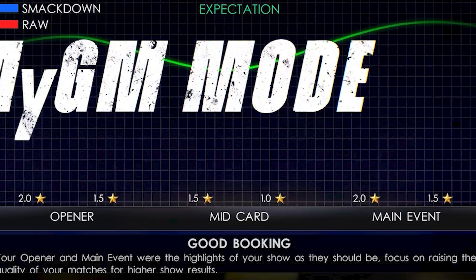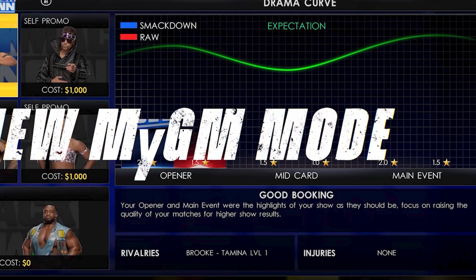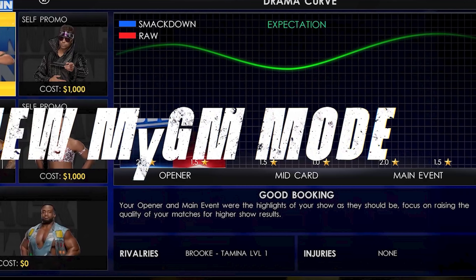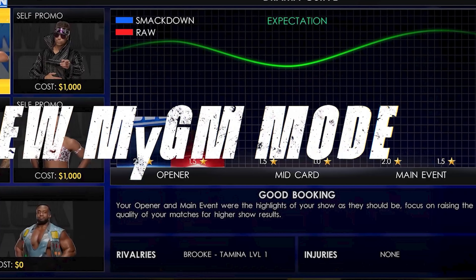They are going to continue the star rating system in MyGM, which we've had in previous 2K games, and they're integrating it here. You can see based on the trailer that you actually get star levels between one, 1.5, and two stars based on the matches. You're also getting feedback on your matches and the card you're producing — for example: 'Your opener and main event were highlights of your show. Focus on rising the quality of your matches for higher show results.'